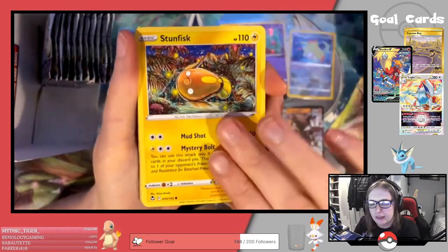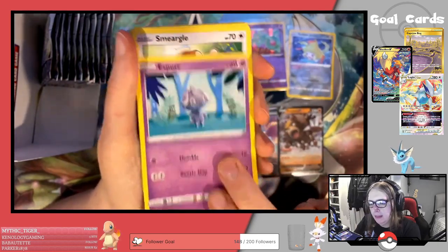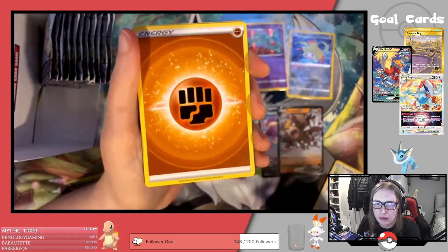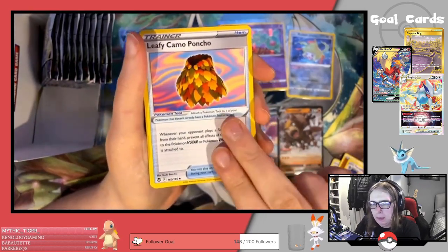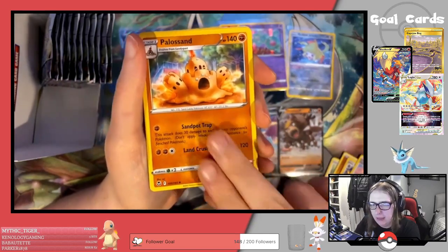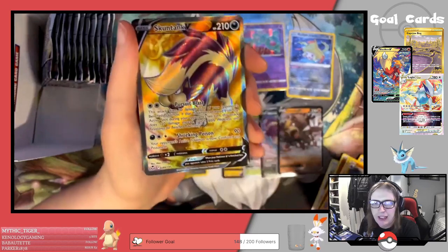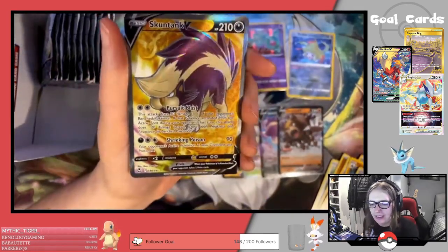We've got Stunfisk, Togedemaru, Espeon, Smeargla, Litwick, Fighting Energy, Ferrothorn, Leafy Cameo Poncho, Palossand, Reverse Ferroseed Girl — and we have another Full Art! A Full Art Skuntank V.